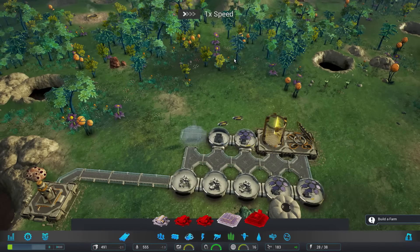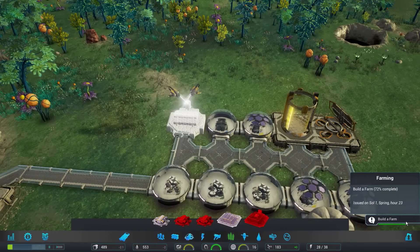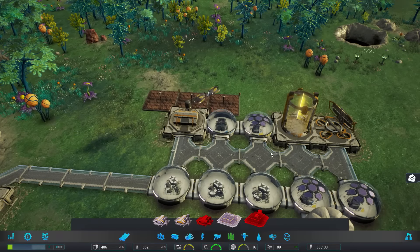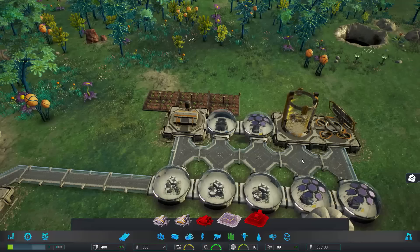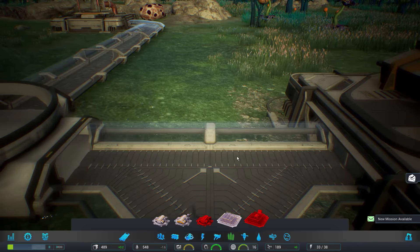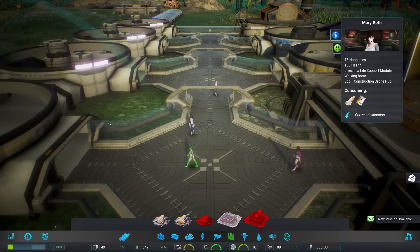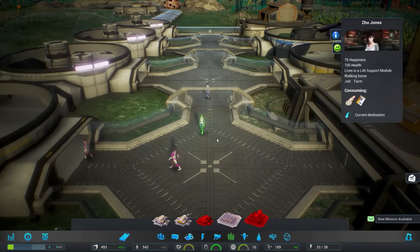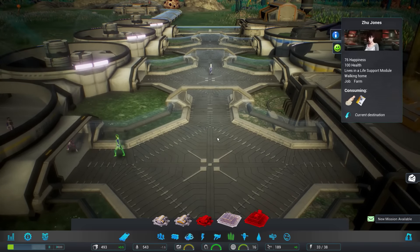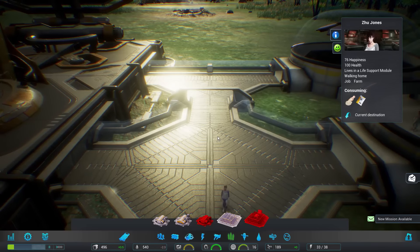Now we have two drones giving us a faster building process. Something that really affects happiness is the amount of variety in the diet. If people are just eating corn, they probably won't be too happy — they want variety. The happier they are, the better they work. What's really cool is you can keep an eye on your workers using the camera systems around your base. You could actually select these people and follow them by switching between cameras to see where they're headed — you could be a creeper, essentially.